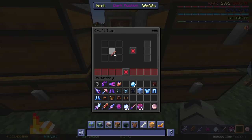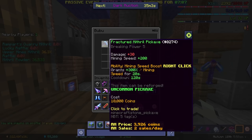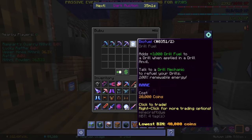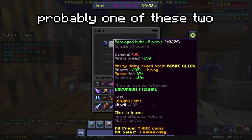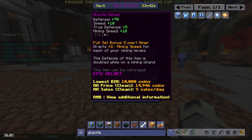First you'll need a pickaxe. If you've literally just begun and don't have anything, a diamond pickaxe will be fine. But as soon as you reach the Dwarven Mines, you should buy a mithril pickaxe from this gentleman over here. There's a few different ones to choose from, so buy one in your own price range. For armor you've got two options: Goblin and Glacite.